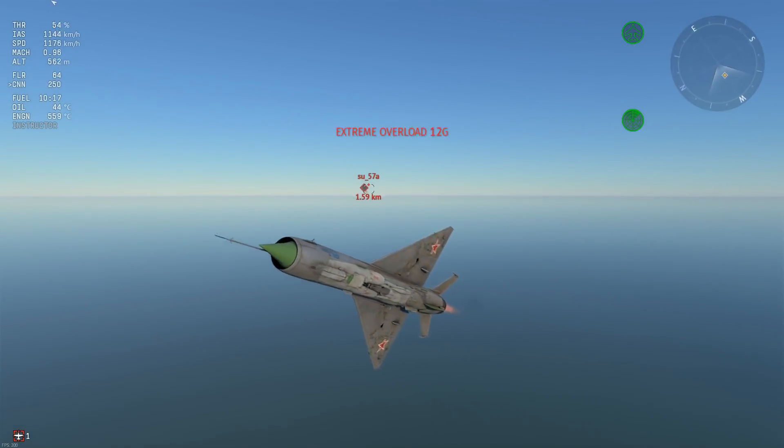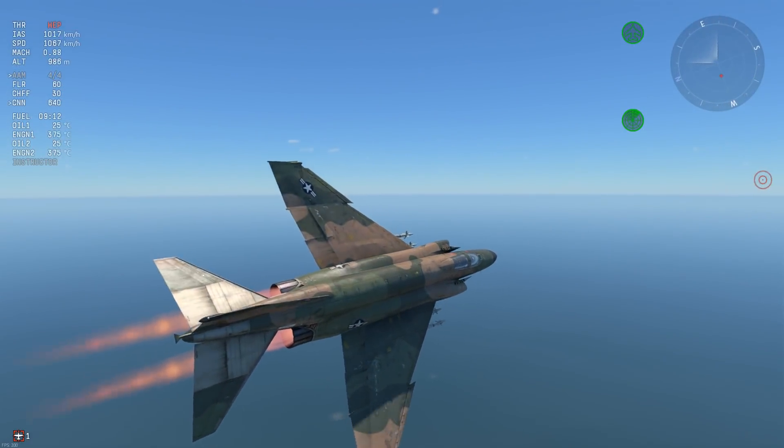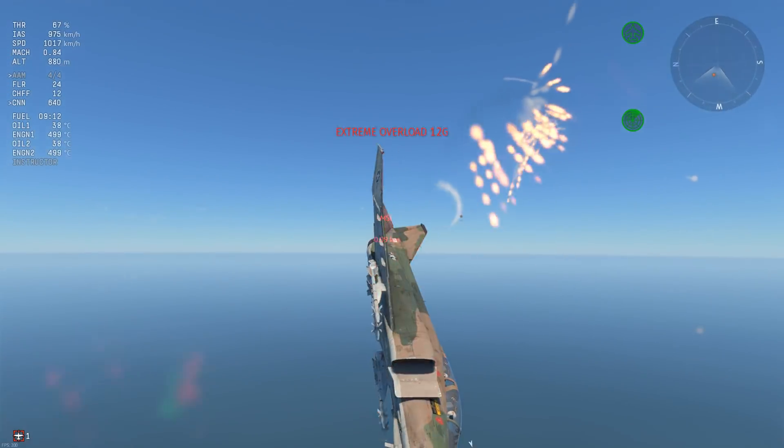You'll have to combine high-G, high-speed maneuvers with a dozen or more flares in order to survive. Not only that, but the flares will need to be deployed between you and the missile. The Magic II's extremely high acceleration will also leave targets with little time to react in close-range shots.